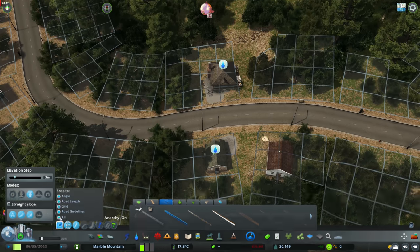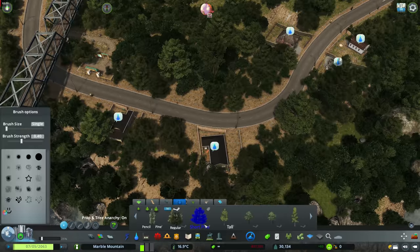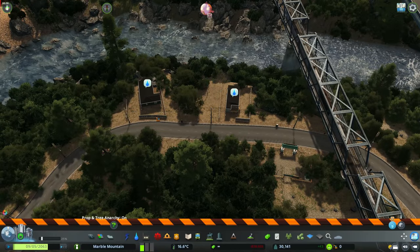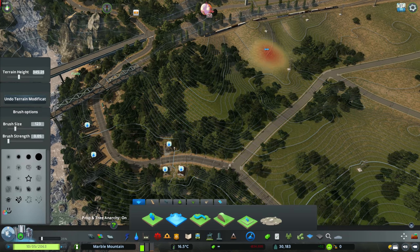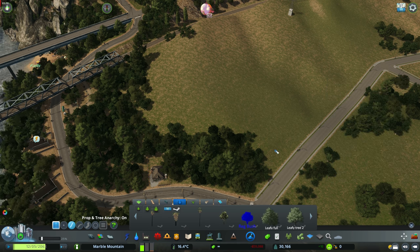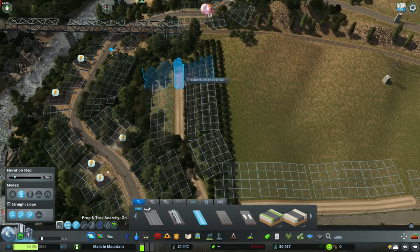If you have any name suggestions or ideas for the story or history of these spots, head over to the Discord server — there's a big chat going on about the different things I build each episode. You can also leave ideas in the comments. I don't really name anything myself; it's mostly up to you guys. I did end up naming the little town I built in the last stream — I called it Randy Marsh, which I thought was pretty fitting since we're working with a marshland.